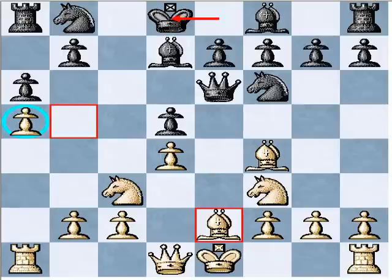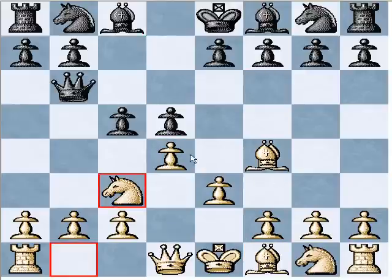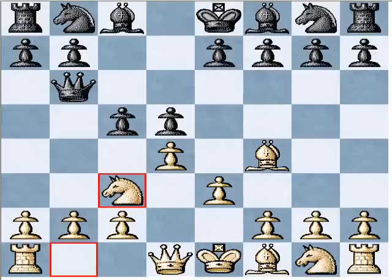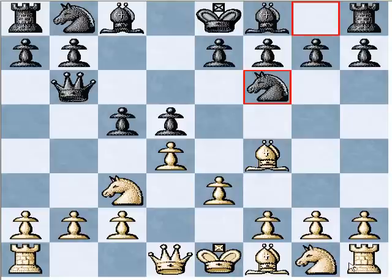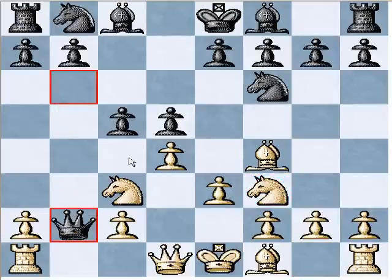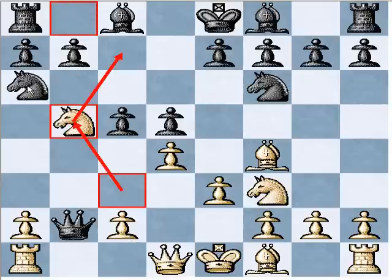So pawn takes d4 doesn't look so promising. We already saw that this move loses, so that's not an option. What about knight f6? Well, after knight f6, white continues normal development. Of course, if black takes, white can no longer take on d5 because it's guarded by the knight. But we still have these ideas. There's a check available, so black is inevitably going to play knight a6.